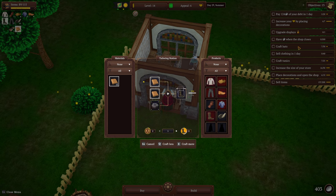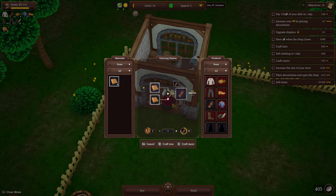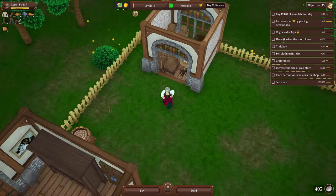We gotta make 30 hats, increase the size of my store, and upgrade my displays once. I might as well make another hat. How am I on gloves? I've got seven — I'll put me to three gloves. That's good for the moment.